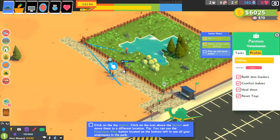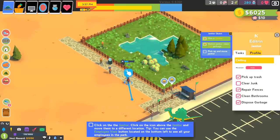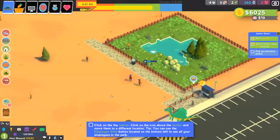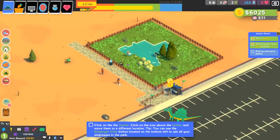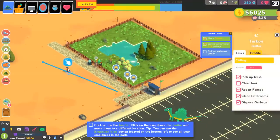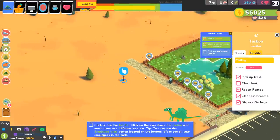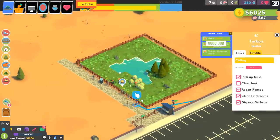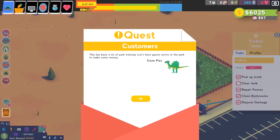We click on the janitor and can move them to a different location. Apparently there's a large line of people wanting to see a Stegosaurus. And I just learned you can actually pick up and move employees around — I didn't even realize that. I learned a new thing today. This has been a lot of park training. Let's have guests arrive and make some money.